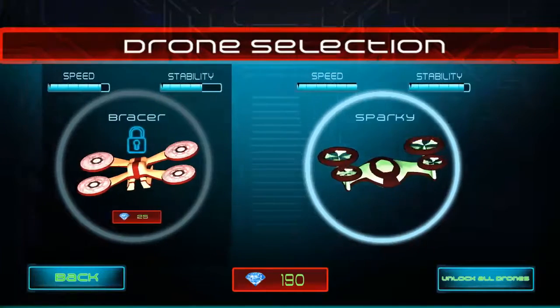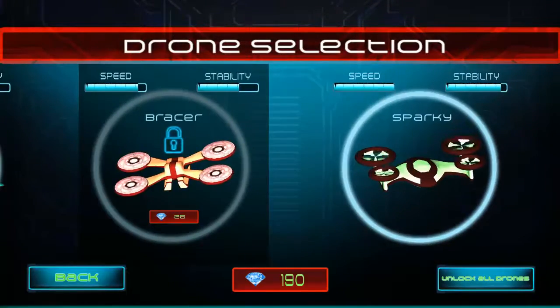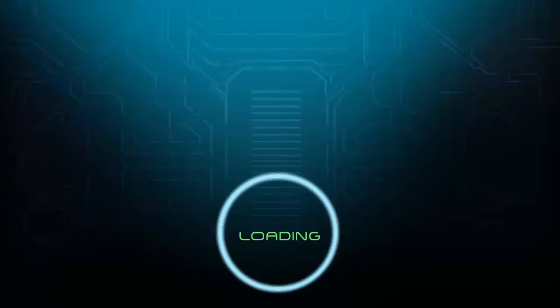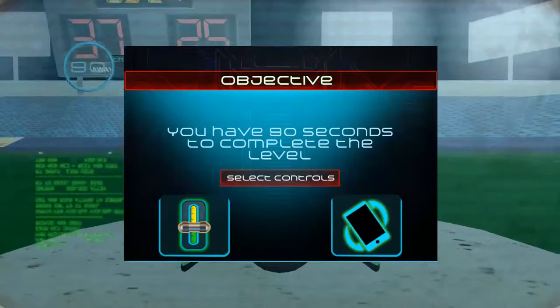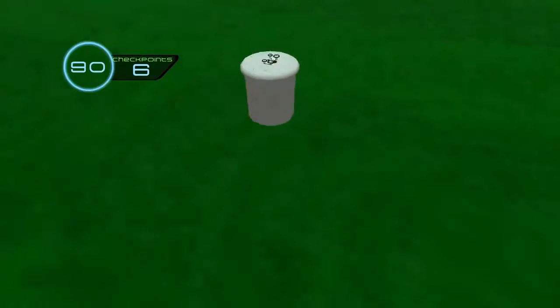I'm going to go with the fastest drone here — that's Sparky. Looks cool, let's see how it handles. Nice loading screen. We've got two control methods: one is the lever, one is tilt control. I'll go with tilt control, let's try that.